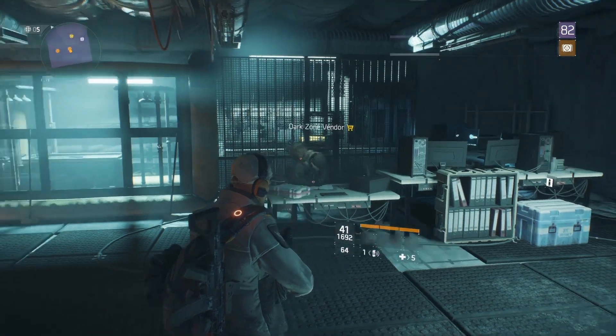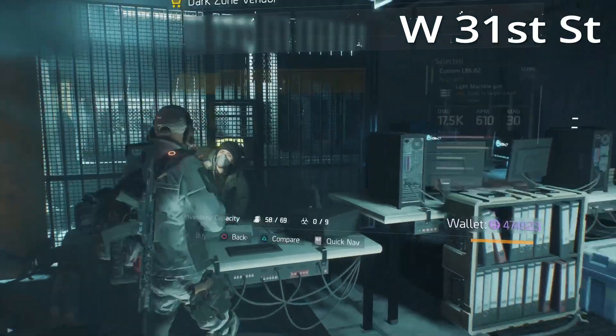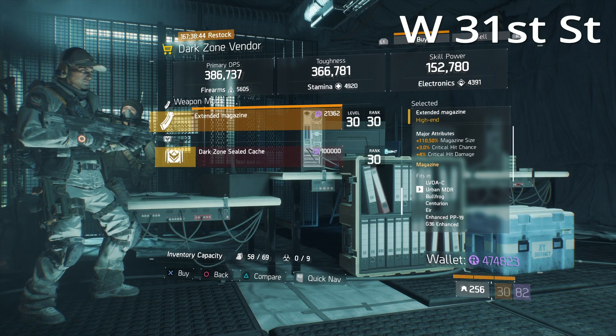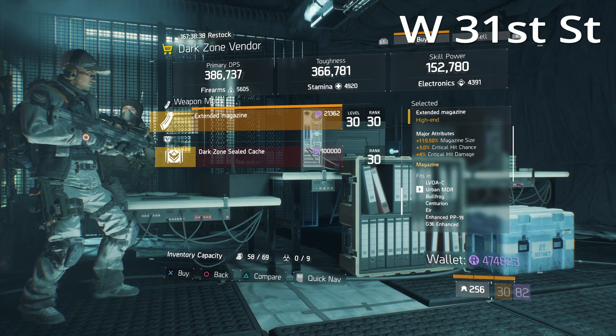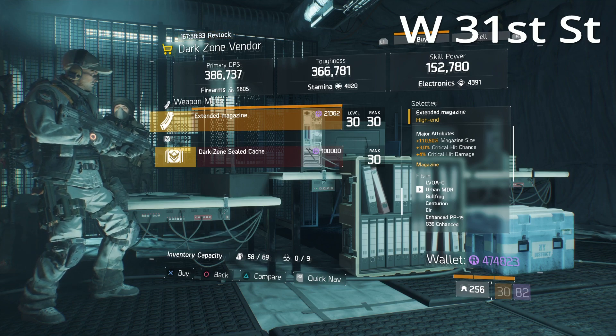Moving into the Dark Zone, at West 31st Street she has a pretty good extended magazine. These are going to change in patch 1.6.1, but for now if you really need one: 110.5% mag size, 3% crit hit chance, and 4% critical hit damage.